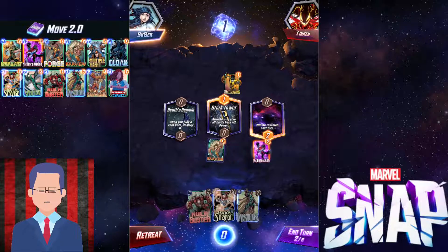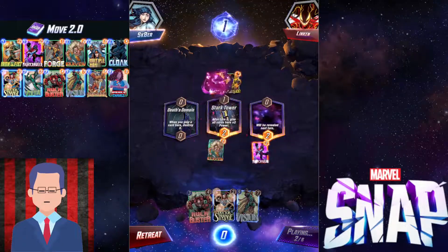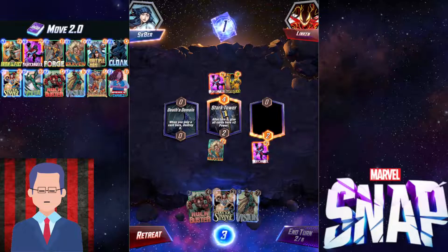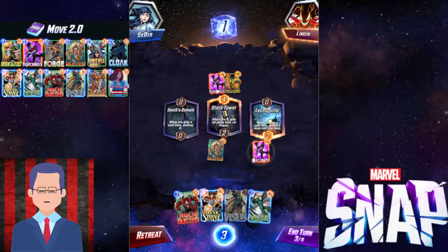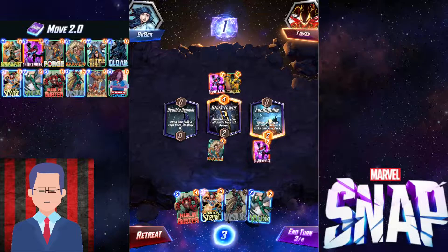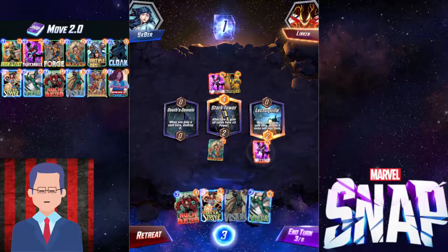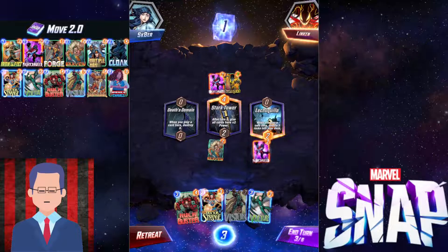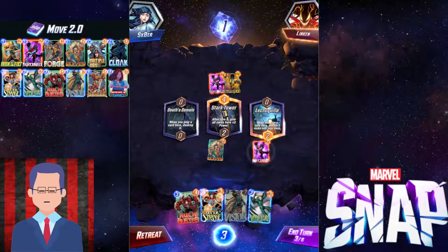I don't like seeing Sunspot — most of the time they're gonna have something really scary if they got Sunspot. I'm talking about Infinite. That 20 power is just so annoying. So if you see them skip turn 5, you have to think: can I beat that 20 power? If you can, stay in and surprise them. But if you don't, then you just need to retreat.